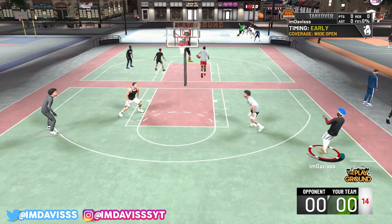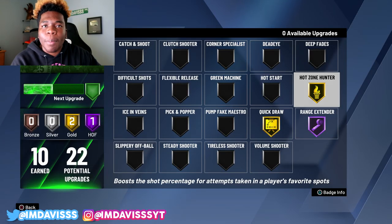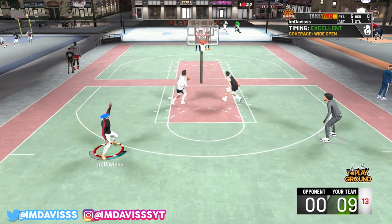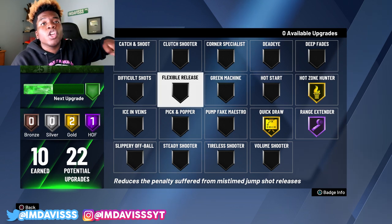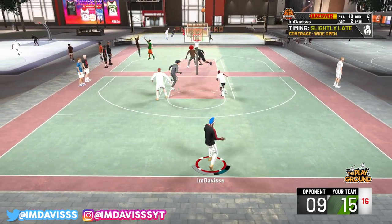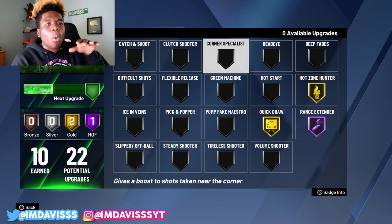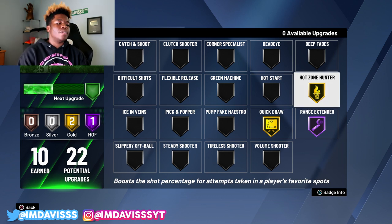I took all my stretches. Anybody at Hoopies, you need gold Hot Zone Hunter — it's better than any other badge. Everyone is missing full whites, so people thought we need Flexible Release on Hall of Fame. But Flexible Release only works if you shoot extremely early or extremely late, meaning those full whites are getting slightly early or slightly late. Flexible Release has no effect on that at all. You just have to get more greens, and Hot Zone Hunter raises your green window.